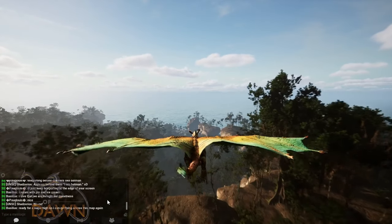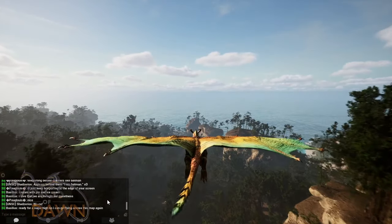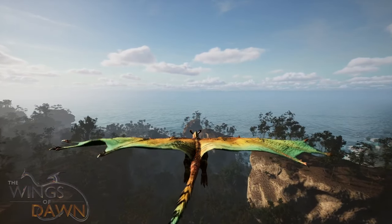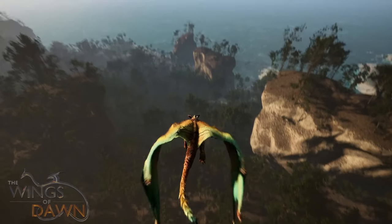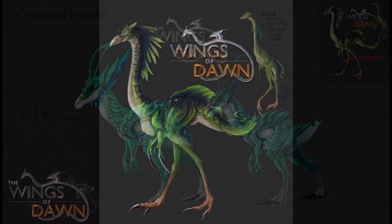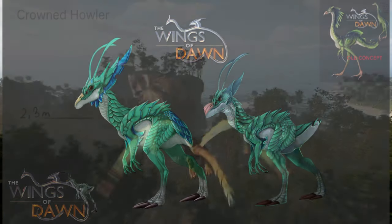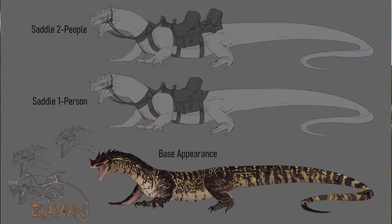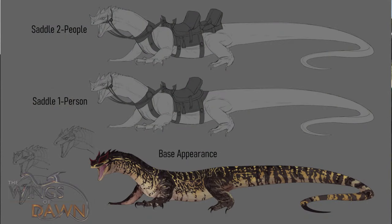We have been working heavily on redesigning some creatures and following our new creature guidelines that we've laid out in our game design document. Nika has remade the emu creature, which originally looked like one thing but now looks quite different. Viterius and myself messed around with some new designs for an AI mount, which will eventually in the future be in the game.